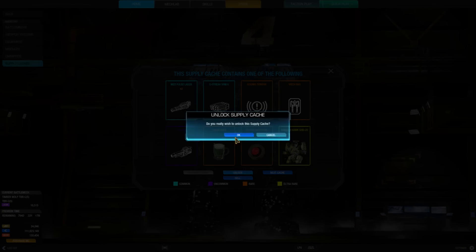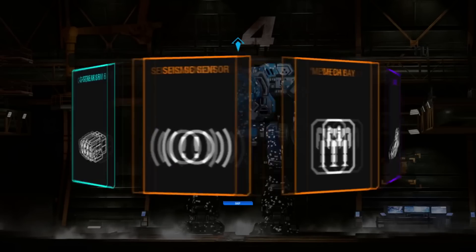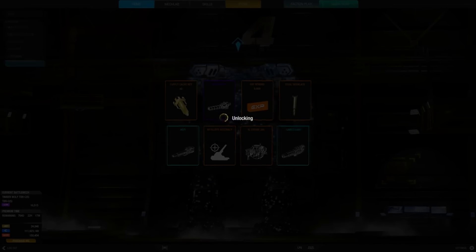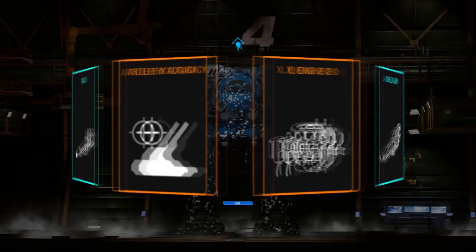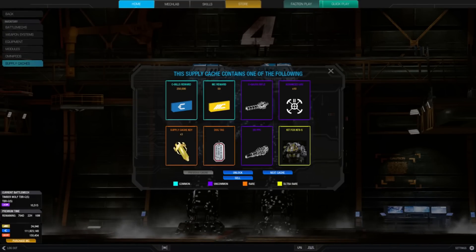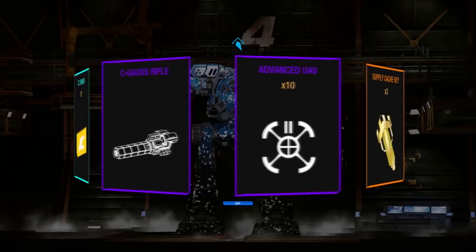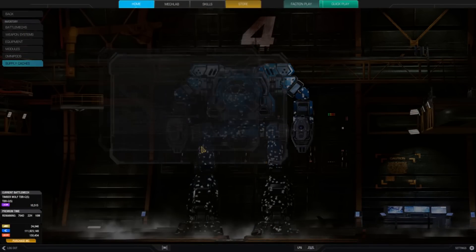Let's talk about that first issue: you never seem to get the rare reward. I've opened hundreds of caches and recorded their statistics. There's a single very rare reward and from my numbers it looks like it should be a 1% chance, but I can't verify that because I've never opened one — so for my numbers it's sitting at a zero percent chance. It's so frustrating when you open another cache and you get the blue reward, like an SRM 6.